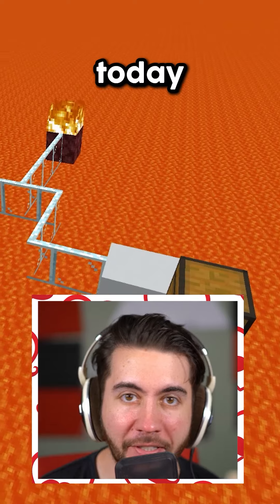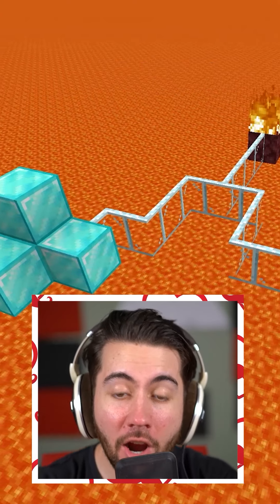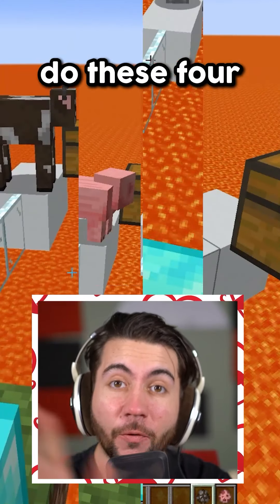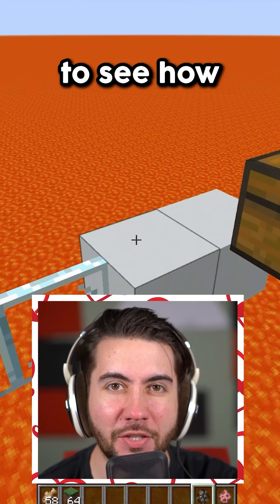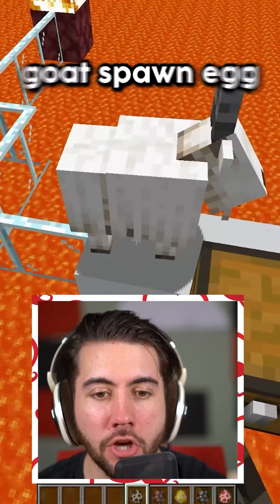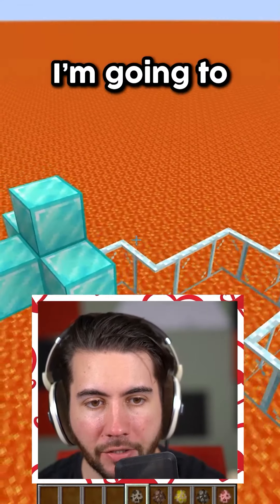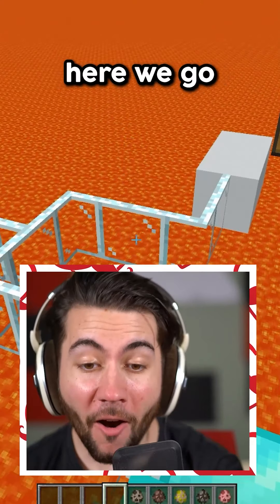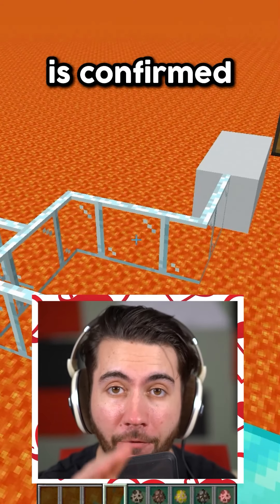How smart are Minecraft mobs? Today we're going to find out by seeing which path they take — are they going to walk to the diamonds, to the fire, or fall off the path entirely? We're going to do four mobs and a mystery mob. Coming in first is the goat. I'm going to stand over here to see if the goat comes to us or falls in the water. Goat is down — goat is confirmed stupid.